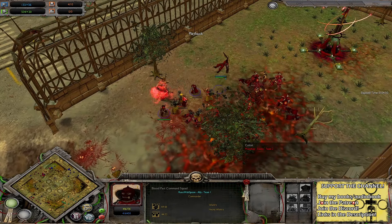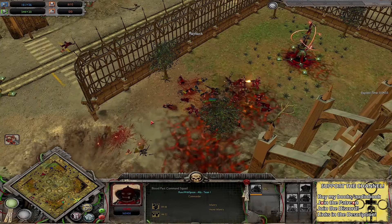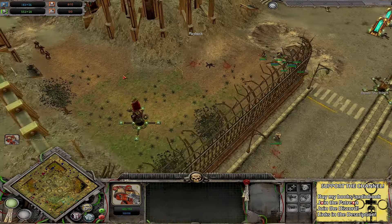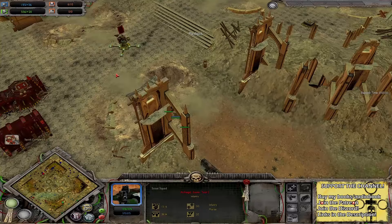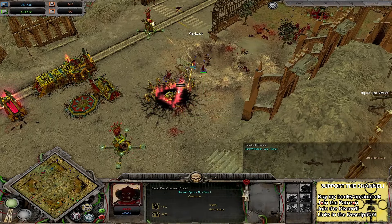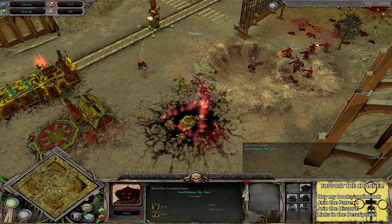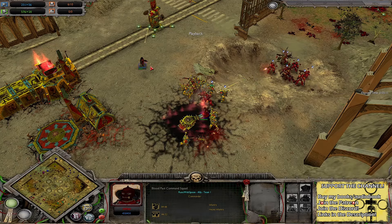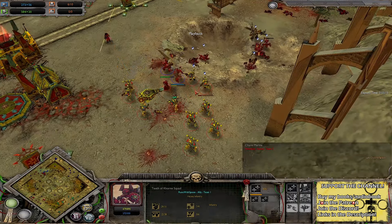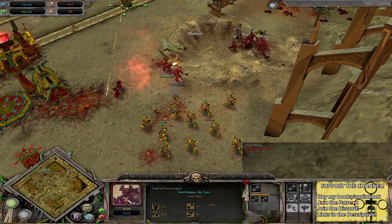We've also got a Blood Pack Command Squad — a very fragile version of the Imperial Guard Command Squad. I don't really know if the World Eaters are in a very good situation in the meta right now, unless of course they go for their melee opening. The Blood Pack Command has been blasted around everywhere. The Teeth of Corn are thinking 'please give us some guns', but no — we don't have any.